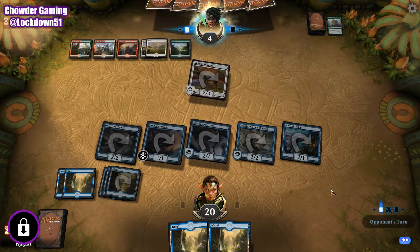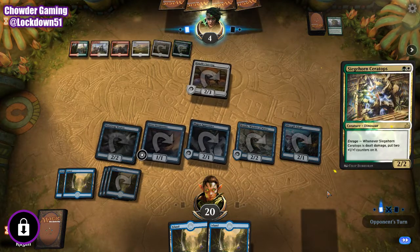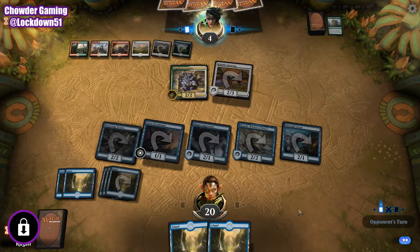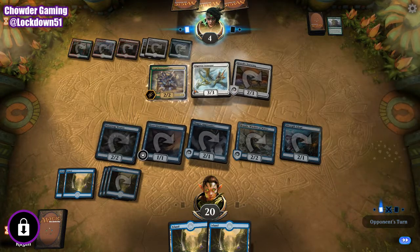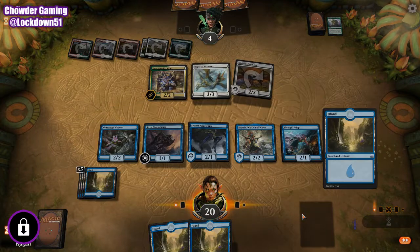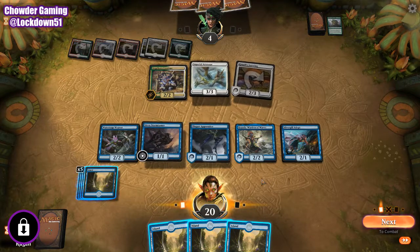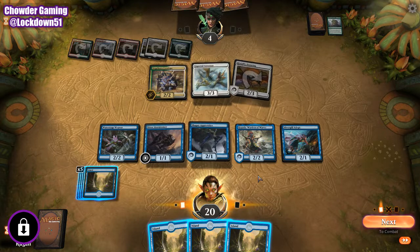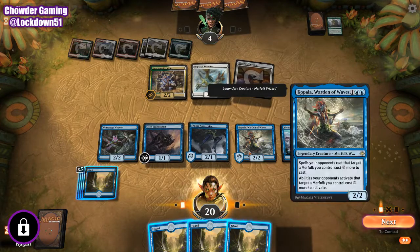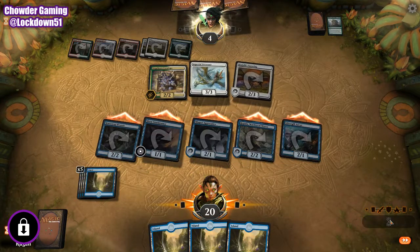You've got cards in hand, man. There's one blocker, there's two blockers. Let's get a combo off. What are with these lands? Block the flyer — we can block this. We're still winning. They're tapped out, so GG.